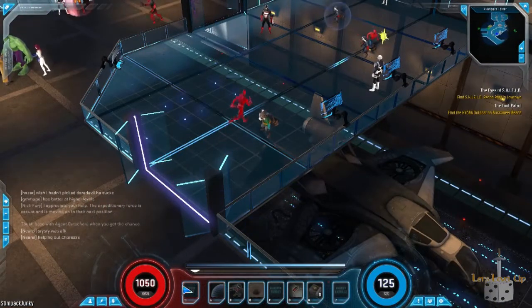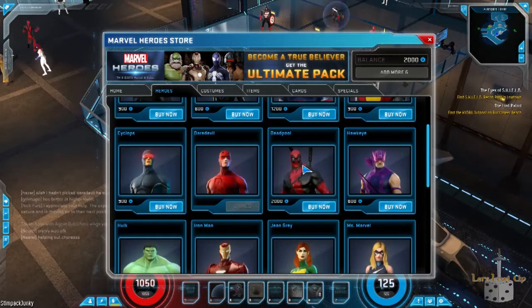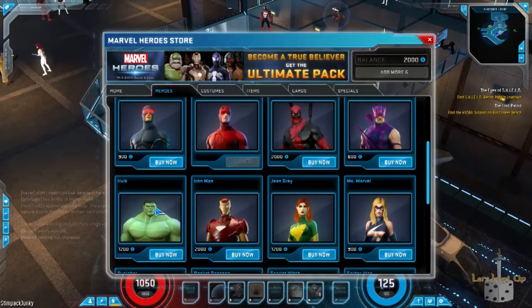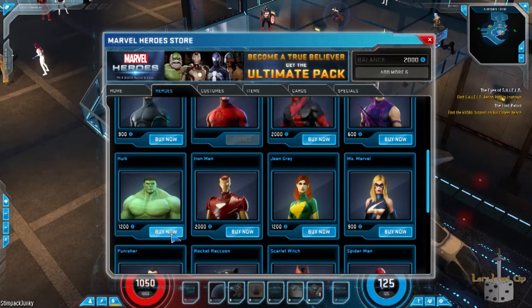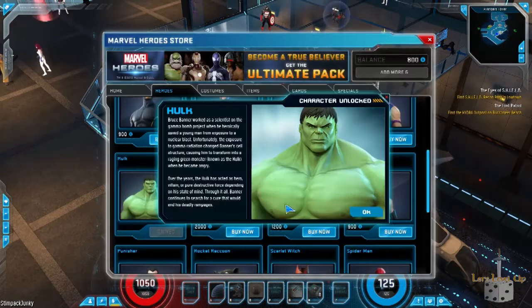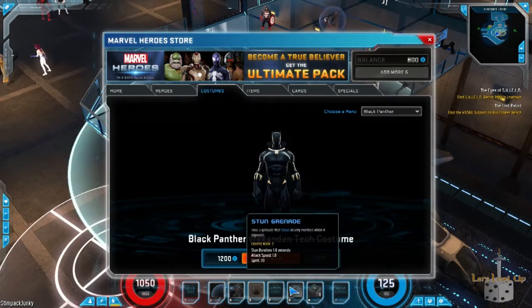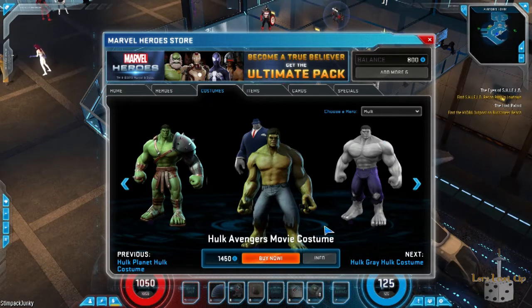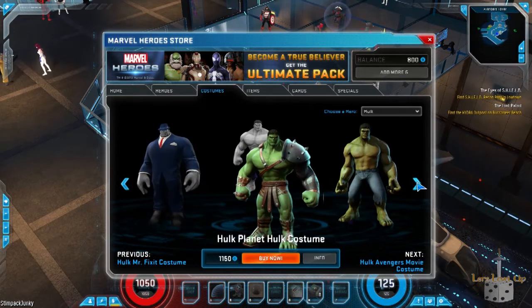To close this out, I'm going to buy a character and then play as them. Since I'll get time with the Punisher when the game officially comes out, I'll go to one of my other favorite characters — the Hulk. Alright, so we're buying the Hulk. We own the Hulk now. Let's see if we can get a costume for him. The Avengers movie costume is 1,450 G — wow, that costs more than the Hulk did. Grey Hulk is 1,100 G and Planet Hulk is 1,150 G. That Planet Hulk costume looks awesome.